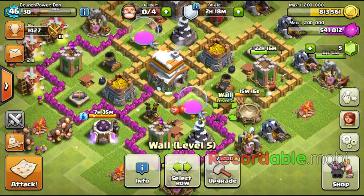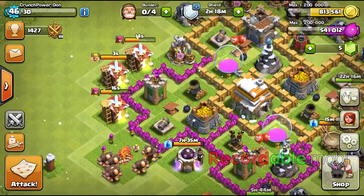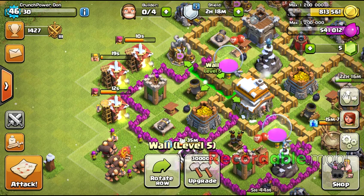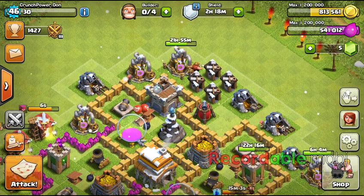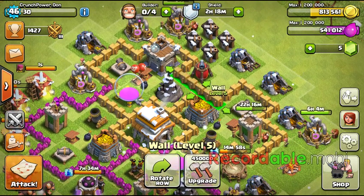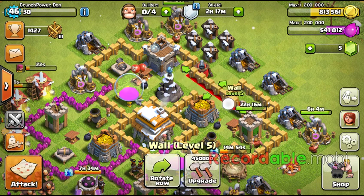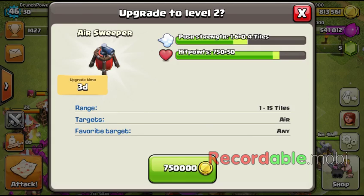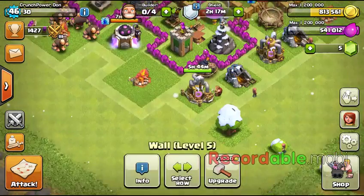I'm gonna upgrade some walls until I get 360k — probably like this one at 300k. We got 500 more and six. How much is this? Let's say just this one — one, two, three, four, five, six. Yeah, or I can upgrade this air sweeper a bit. Anyways, I just want to do my walls first.